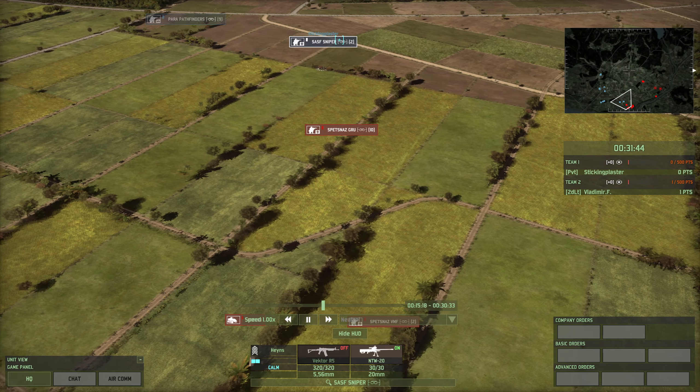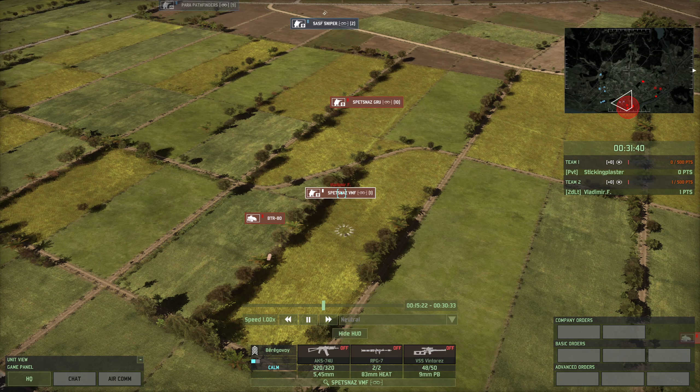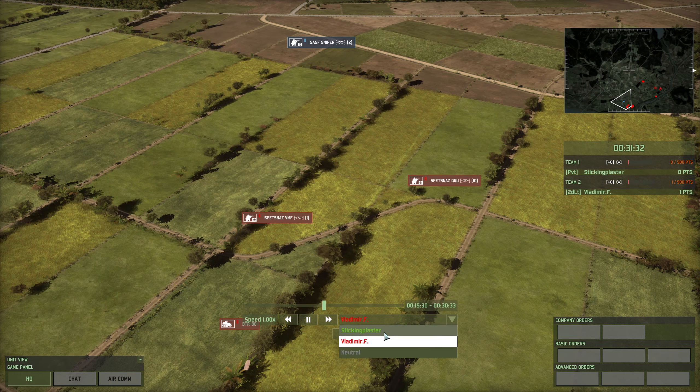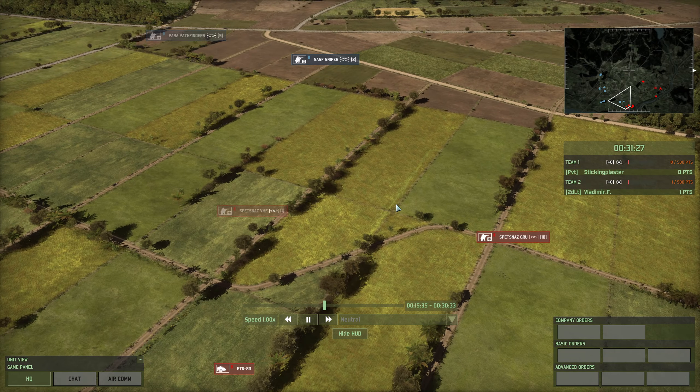Now if I turned their sniper rifle on, they would be visible. I've just turned it on and I'm going to fire at these guys unintentionally. See — they came visible. They are visible as a result of firing. If I switch to Vlad, they are visible. That's because they have a big rifle that fires a very large, loud shot.